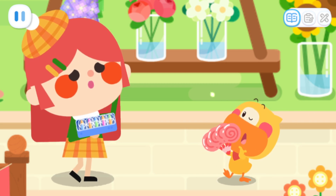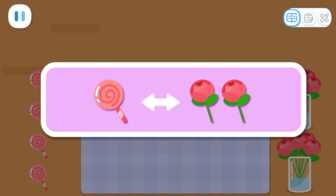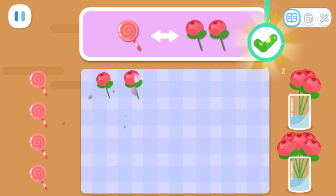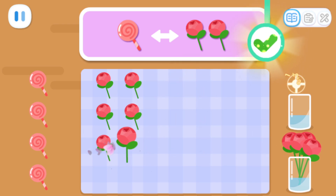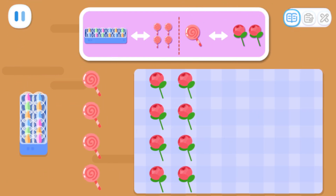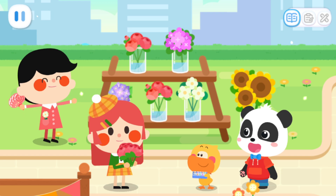Let me help you! One box of marbles can be exchanged for four lollipops! And one lollipop can be exchanged for two flowers! How many flowers can you exchange for four lollipops? One, two, three, four, five, six, seven, eight... Eight! In the end, we exchanged one box of marbles for four lollipops, which were used to exchange for eight flowers.